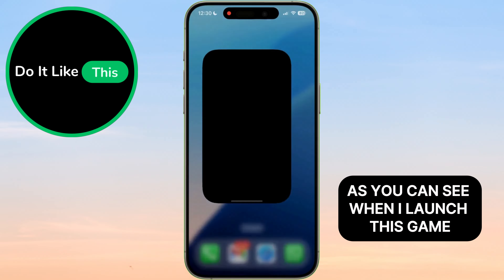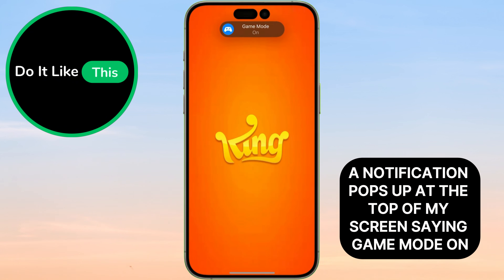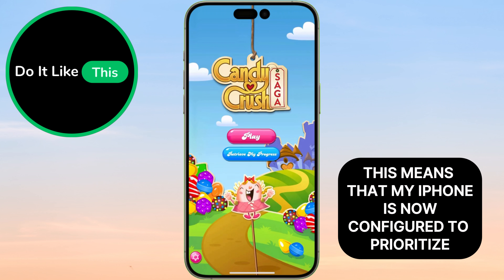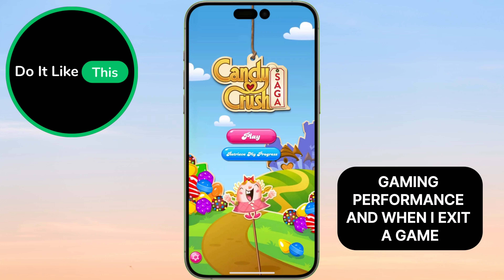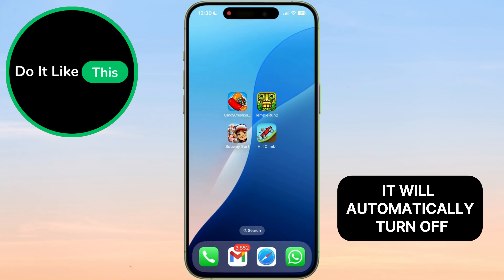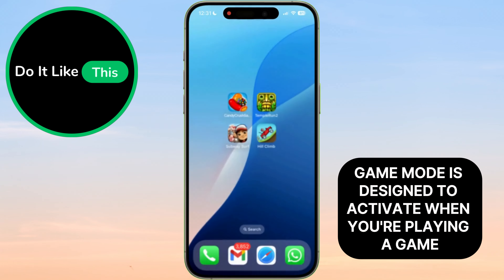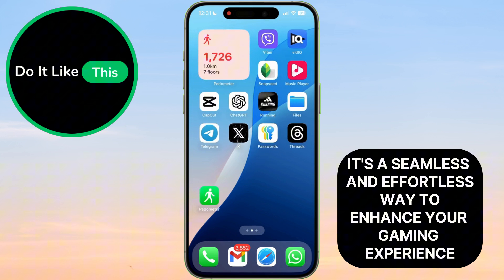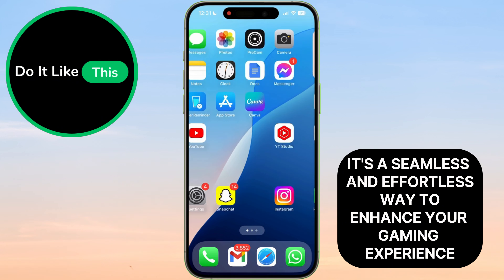As you can see, when I launch this game, a notification pops up at the top of my screen saying Game Mode on. This means that my iPhone is now configured to prioritize gaming performance. And when I exit a game, it will automatically turn off. Game Mode is designed to activate when you're playing a game and deactivate when you're done. It's a seamless and effortless way to enhance your gaming experience.